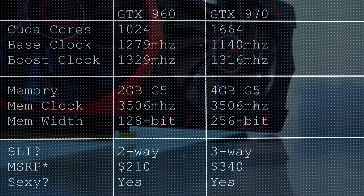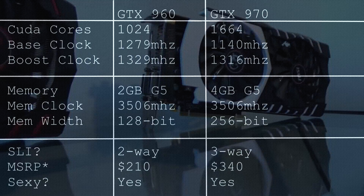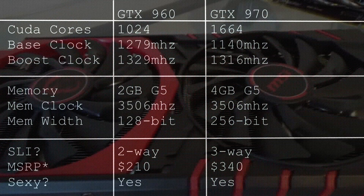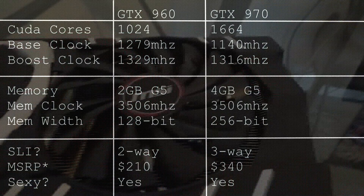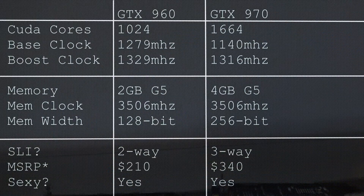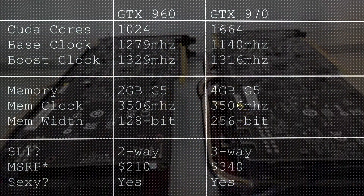The memory for the 960 is 2GB of GDDR5 and 4GB for the 970. There are 4GB versions of the 960 but I picked up a 2GB version. Both cards have a memory clock of 3506 MHz, and the 960 is on a 128-bit bus while the 970 is on a 256-bit bus.